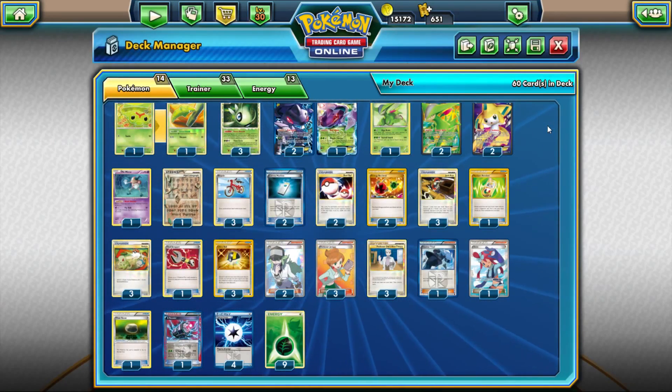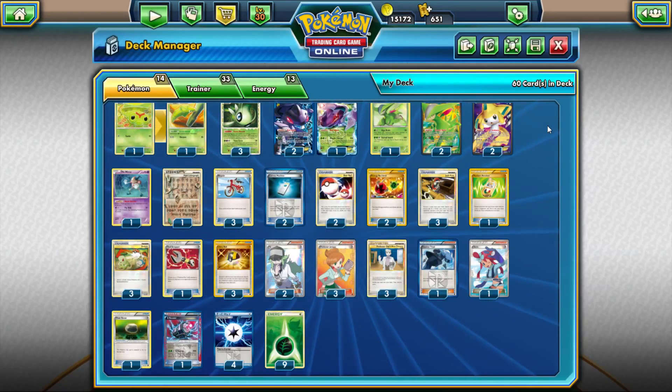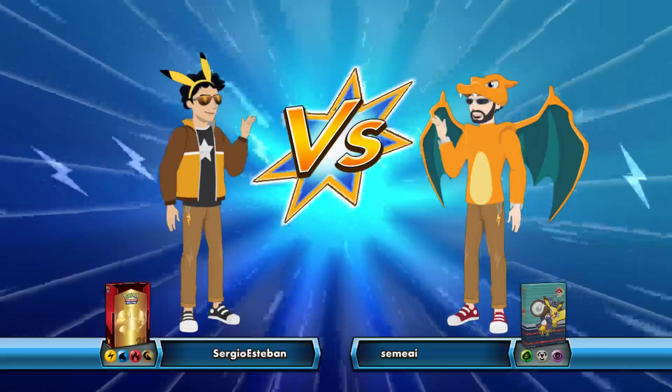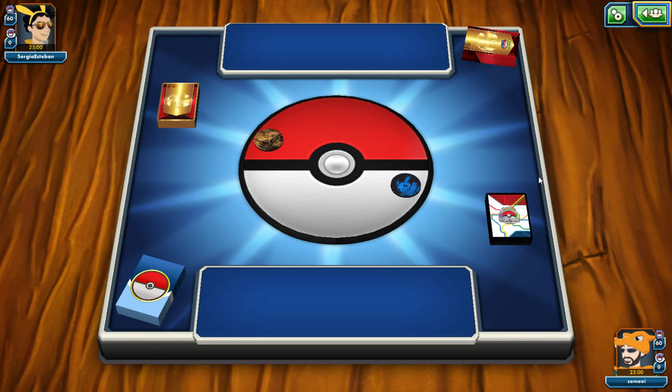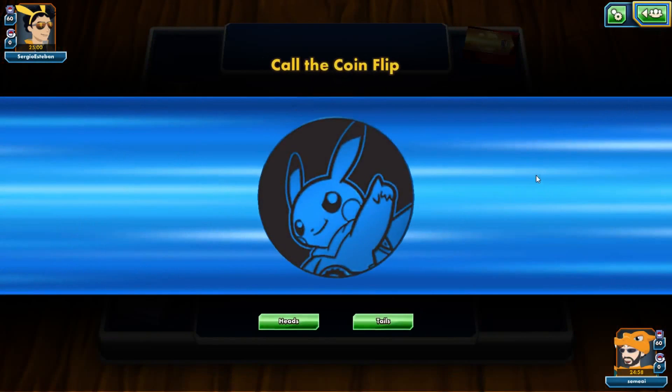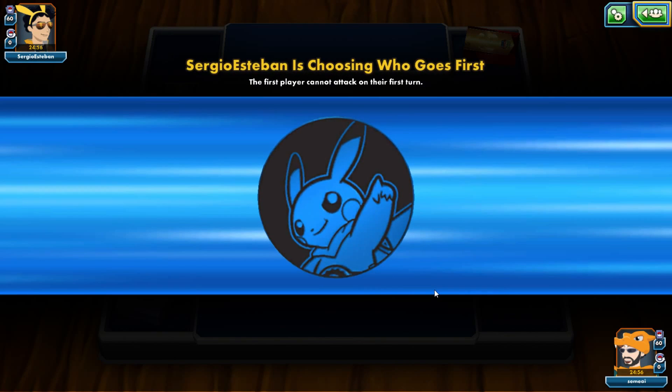No matter what the opponent's deck is, if you have a fast start, the amount of pressure you put on any deck with the ability to Lysander and the damage output you can do is just so much — that's why this deck is the best in the format. We're going to show you two matches with this deck. One match is against one of my friends; I'll leave his Twitch channel in the description. We're playing against Sergio Esteban first — looks like he's got a Lightning, Water, Fire, Dragon deck. That sounds like Reshiboar.